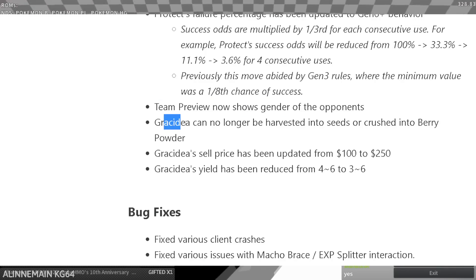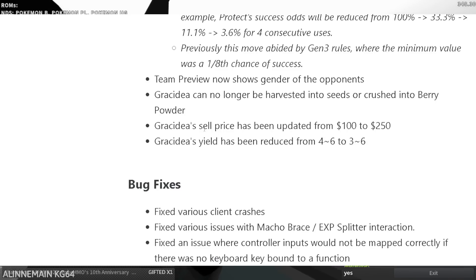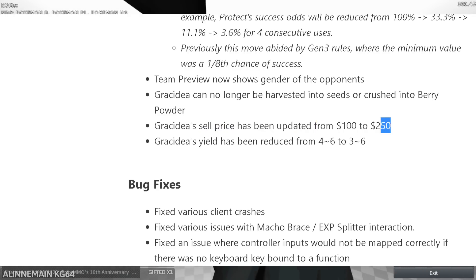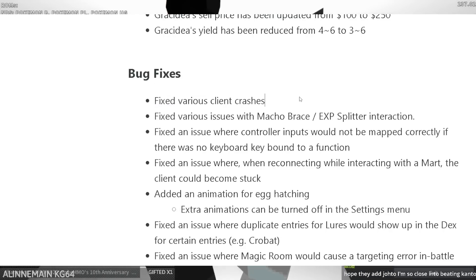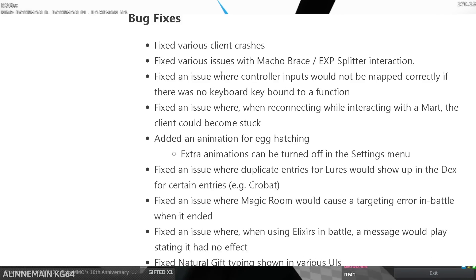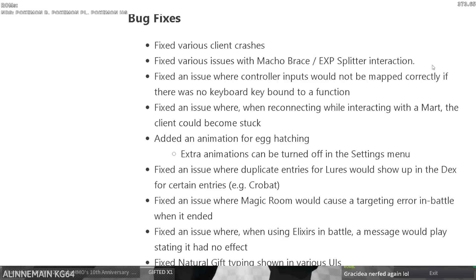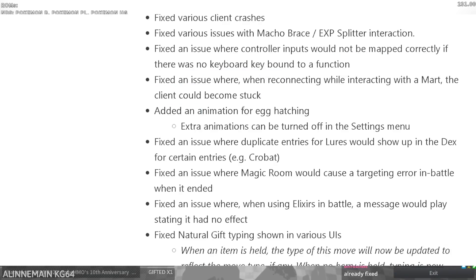Team preview now shows the gender of opponents. Residua can no longer be harvested into seeds or crushing berry powder. Residua's sell price has been updated from 100 to 250. Residua's yield has been reduced from four-to-six to three-to-six. No real comments on that.